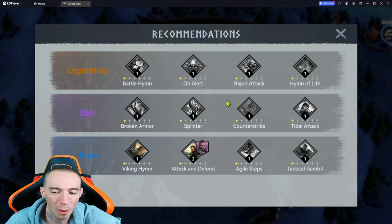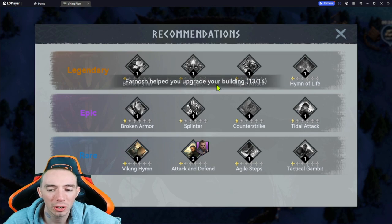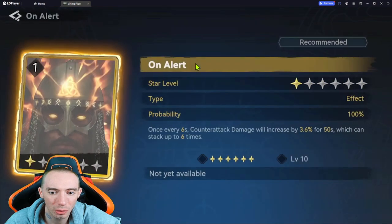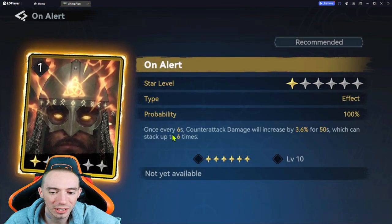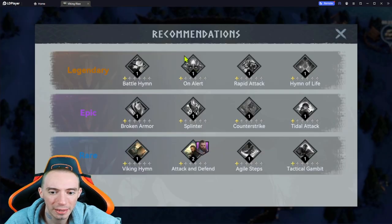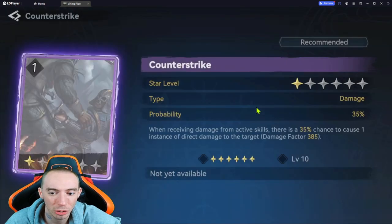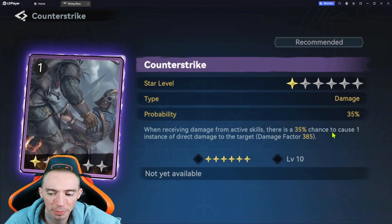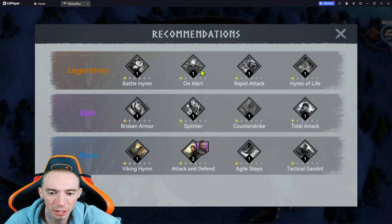Ivor has two different ways you can build him: one is straight attacking, and the other focuses on counter-attacking. For the counter-attack build, the legendary card On Alert increases your counter-attack damage once every six seconds — that's a really good one. Pair that with the epic Counter Strike, which gives a 35% chance to cause an instance of direct damage when receiving damage from active skills. Together they really help each other, giving you a ton of counter-attack damage.